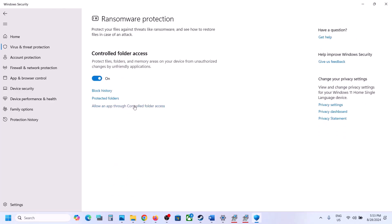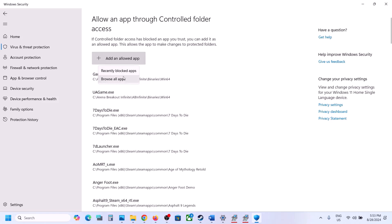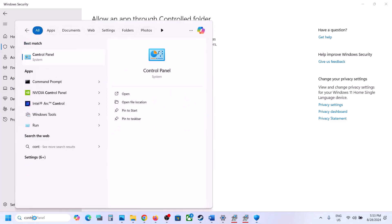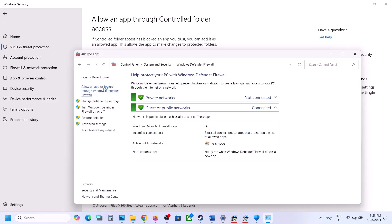Click on Allow an App Through Controlled Folder Access, click Yes to allow, then click Add an Allowed App, click Browse All Apps, go to the game installation folder, and select the game exe file. Once added, type 'control panel' in the Windows search box, go to Control Panel, then System and Security, then Windows Defender Firewall, and click Allow an App or Feature Through Windows Defender Firewall.